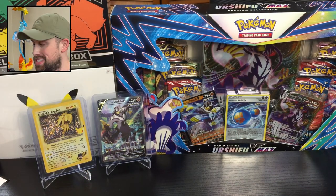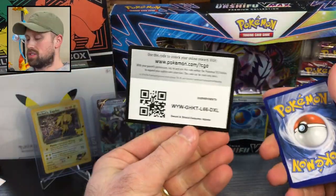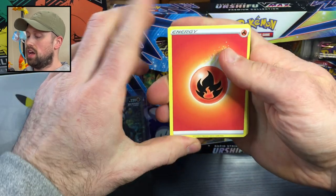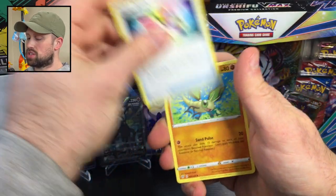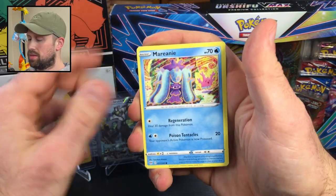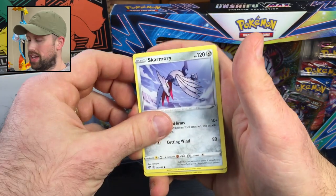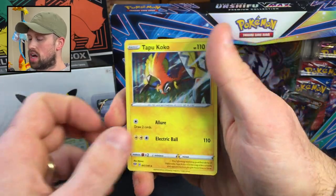Put him right next to Rocket's Zapdos. On to the Darkness Ablaze pack. In this pack you can get the Charizard V or Charizard VMAX, plus some cool secret rare cards. We've got Billowing Smoke, Turbo Patch, Vibrava, Clink, Milotic, Torchic, Starly, Skarmory, a Reverse Skiddo, and the rare is a Holo Tapu Koko. So nothing out of that pack.